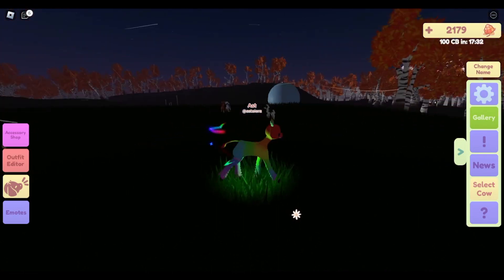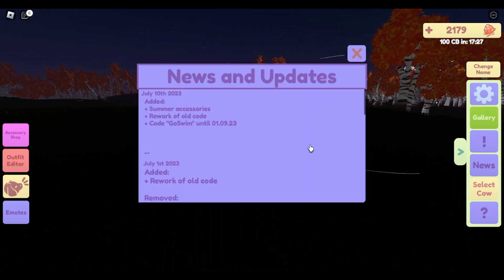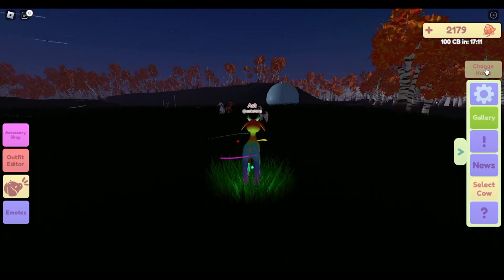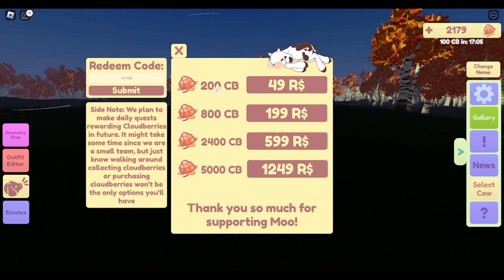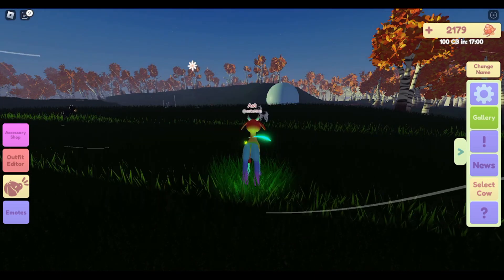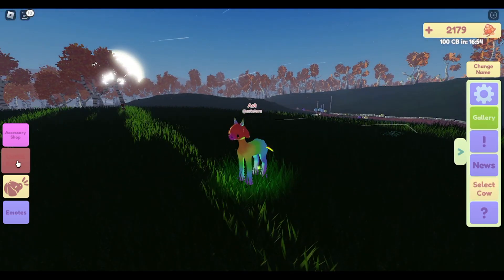In Moo it looks like they had a small update — they added some summer accessories and reworked some old code. If you use the code GoSwim (capital G and capital S), you'll get 500 cloudberries. To redeem it, just come in here, type in GoSwim, and hit submit. I already claimed it, but you can type it in there.